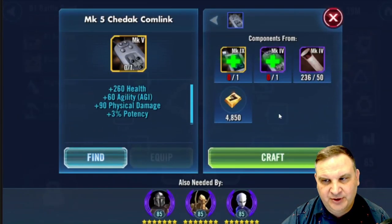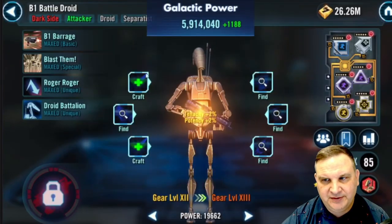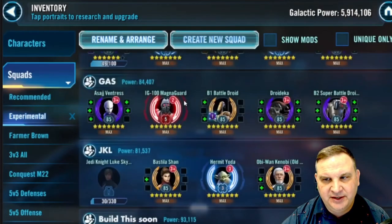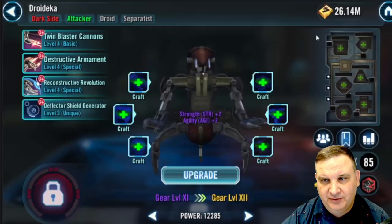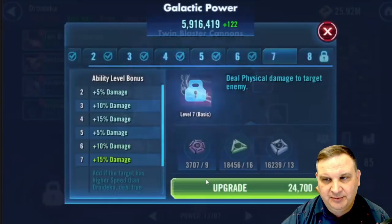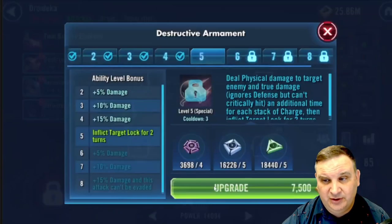We've got GAS as a background project, so we're going in here and taking a look. We can upgrade this B1, get that thing to gear 12 — that puts the B1 pretty much at the position of relic level. I go in here for Droideka, we get an upgrade, take a look, we get another upgrade. Droideka goes to gear 12 as well.